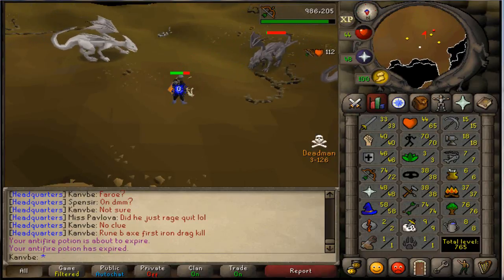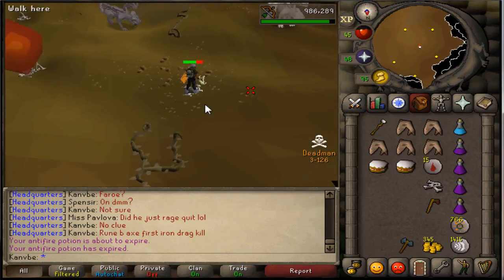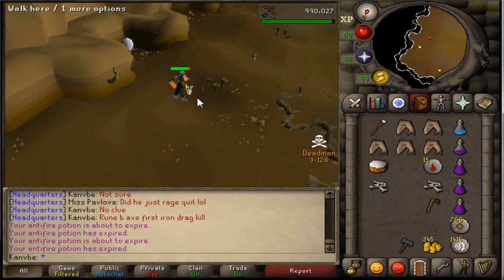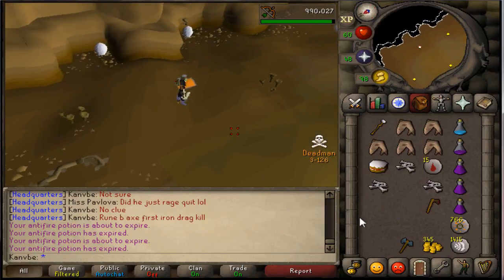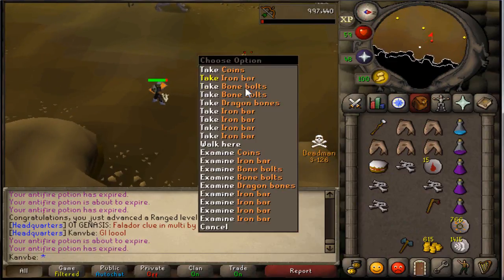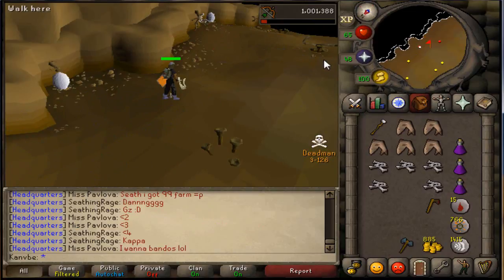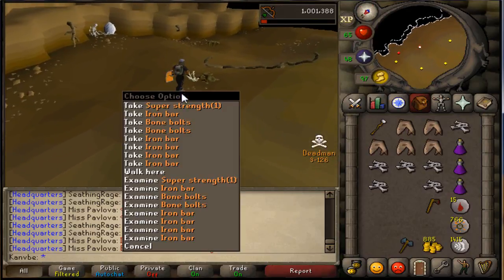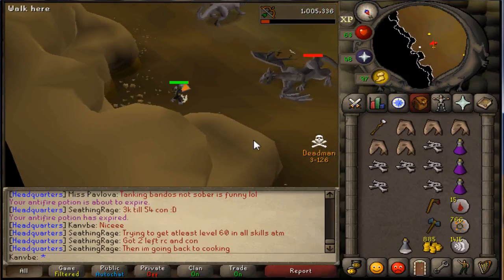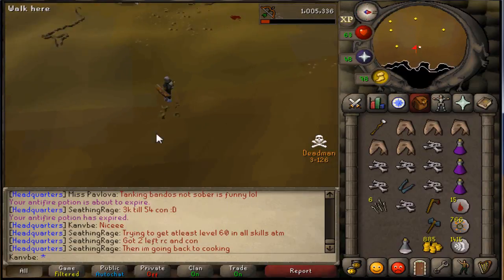Second kill right here — I didn't want to deal with that dragon, it was too strong. There we go, third kill. Got something. Alright, fifth or sixth kill. There we go — first rune limb drop, baby! Yeah, that's a free 30k right there.